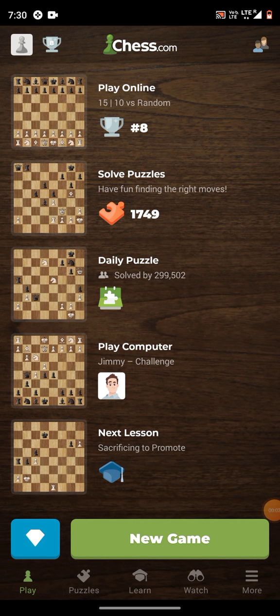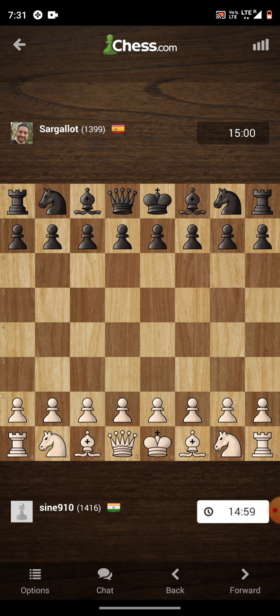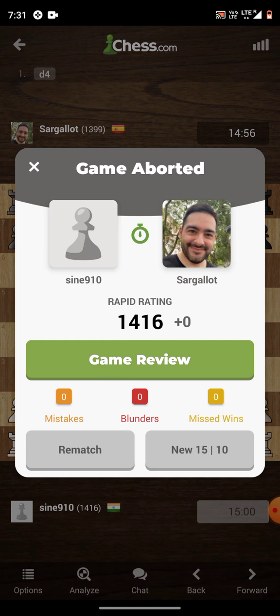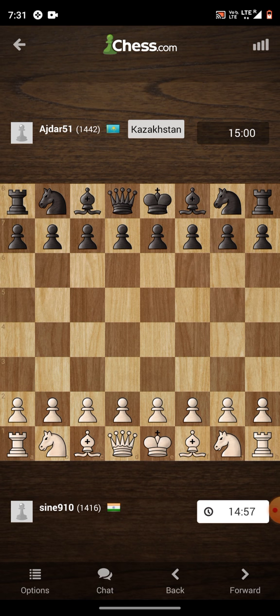Hello guys, today I'm back to play the game. Let's see who I'll be facing. We'll start the game — it's taking a lot of time for the system to get a game. Okay, 1399 player, so let us start. I'm going to try and play with the London System. He has resigned, so let us start with a new game — 1442, yes, this is a good challenge.